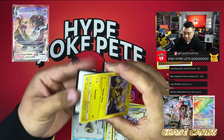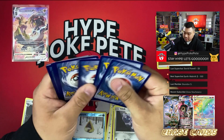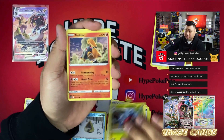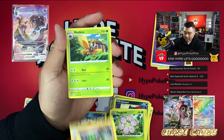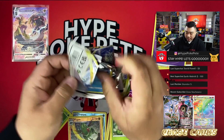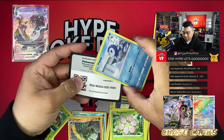Let's see if we get some redemption here — our last ETB only had holos and one regular V card, which was rough. From the next pack: Sneasel, Grimer, eggs, Flygon, and Mothim. Not looking too hot. Code card in the next pack.